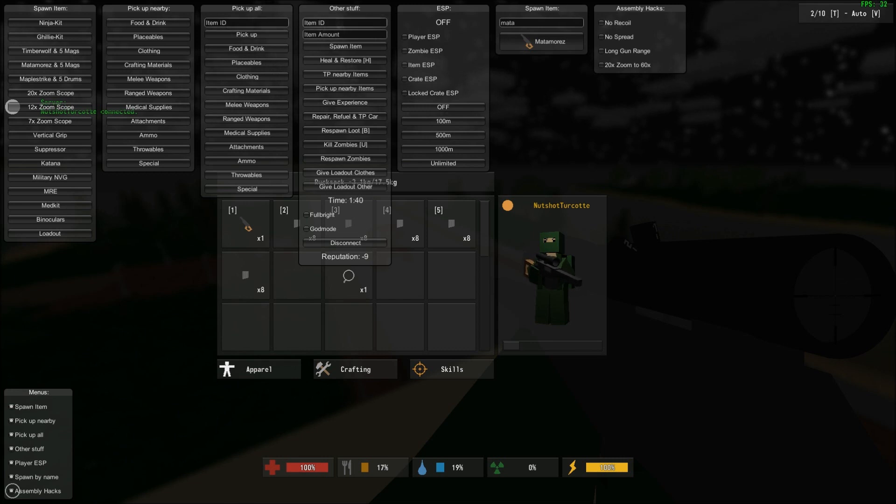Other stuff includes item ID, item amount, you can spawn items, you can heal and restore yourself, teleport nearby items, pick up nearby items — pretty much the same thing. You can give yourself experience, repair, refuel, and teleport cars.